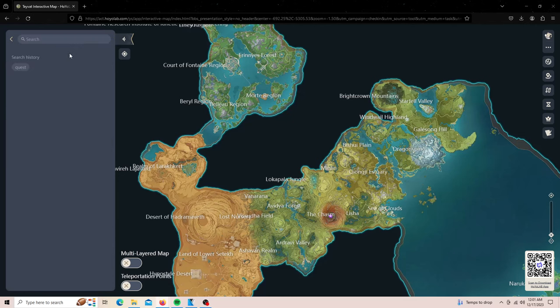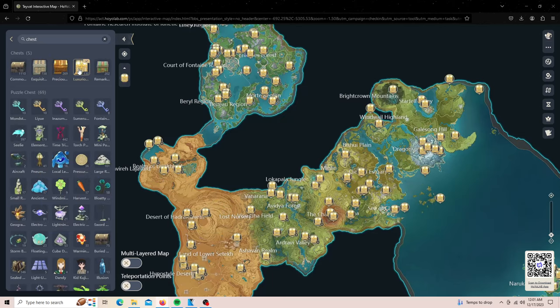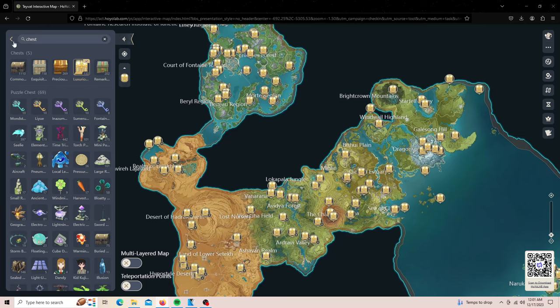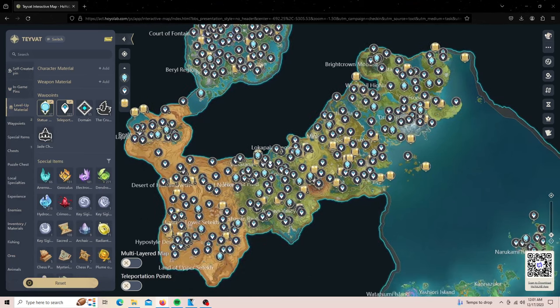Using interactive maps is very, very helpful. You can also see where all the anemoculi are — anything that would help you get Primogems in any sort of way is going to be on this map. Definitely use that to your advantage instead of aimlessly walking around the map looking for things.